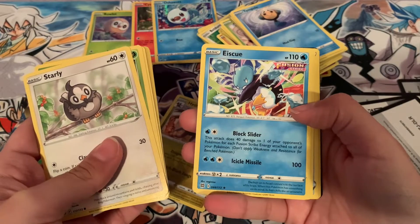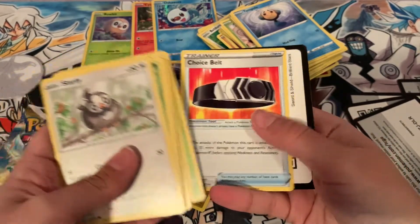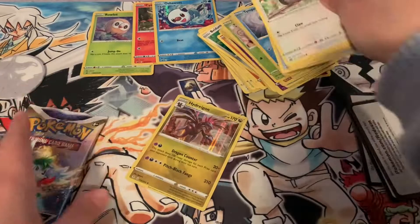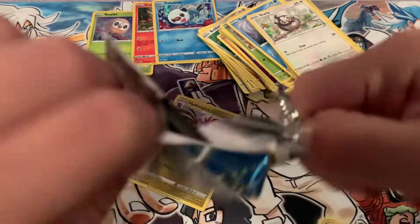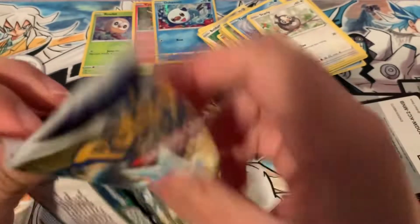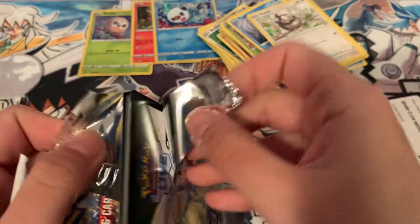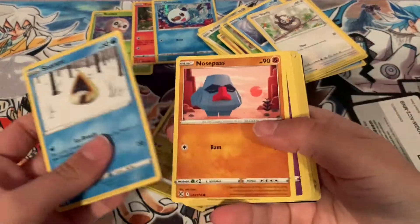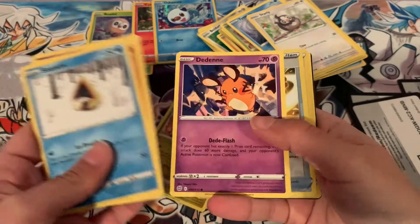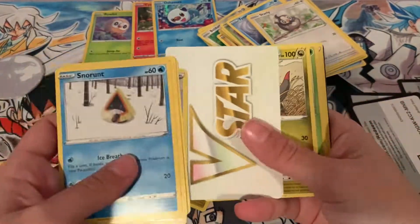Oh my god, that's so cool though — it's just punching something. Can we end with something better than a holo? Probably not. My spoiled tip for myself. The Boss's Orders and a V-star, yay.